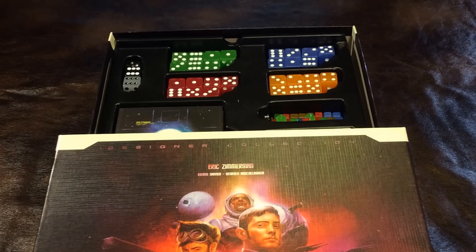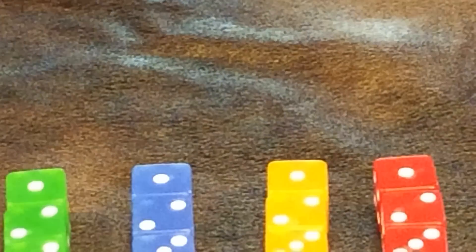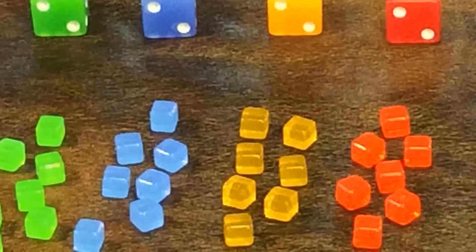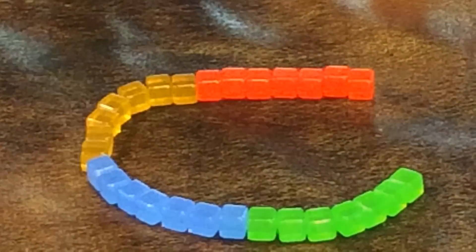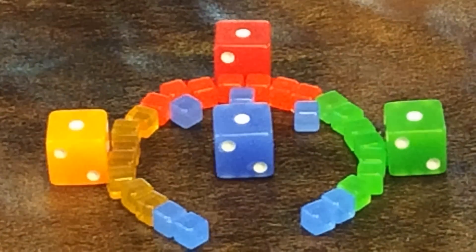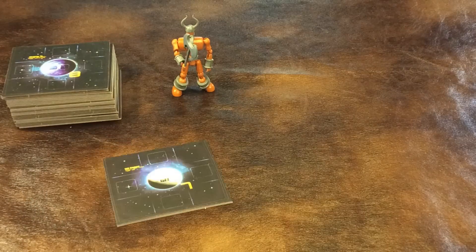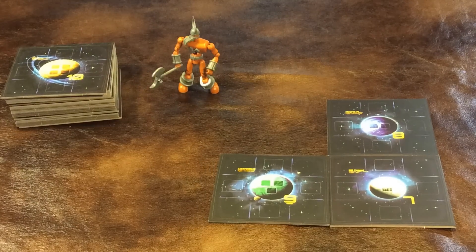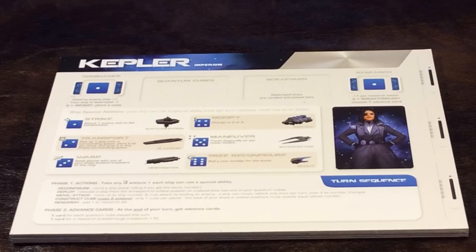Let's take a look at the components. These are probably my favorite dice of any game that I own — translucent and colorful. The quantum cubes are equally beautiful and translucent, a very nice complement to the dice. The game board is modular and made from thick, sturdy boardstock. The player boards are made from the same nice thick boardstock as well.